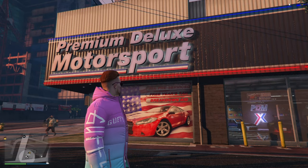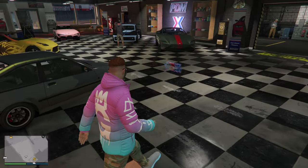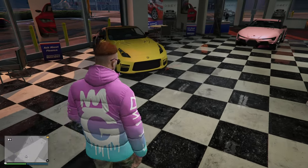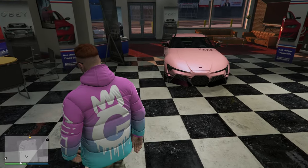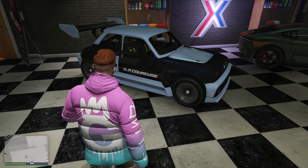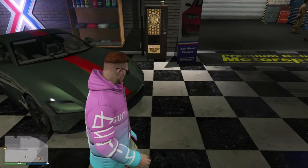Next up, inside of the Premium Deluxe Motorsport dealership we are going to be having the Coquette PhotoGTX, the Annis Euro, the Dinka Jester RR, the Panto La Cruz, and also the Grotti Itali GTO Stinger TT.